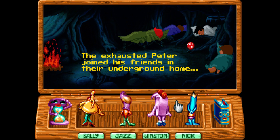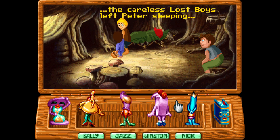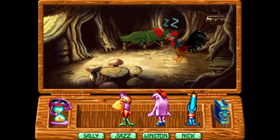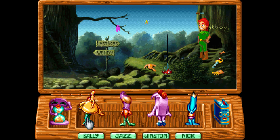The exhausted Peter joined his friends in their underground home. I guess I'll have to do the voice acting, because it was good for the first part, but now it's not doing anything anymore. And the next morning... The careless lost boy has left Peter sleeping. Don't let Peter sleep all day. So, let's do Sally this time, since we didn't get to do anything for her. There we go. He's awake.